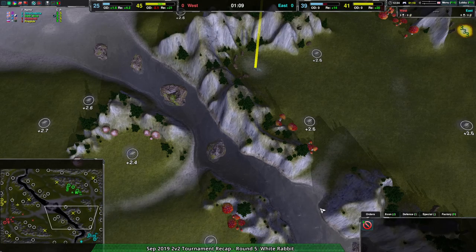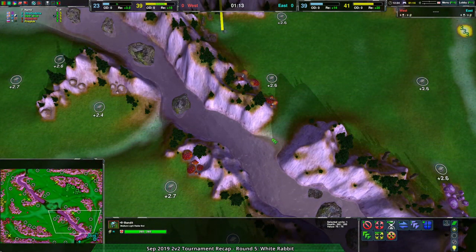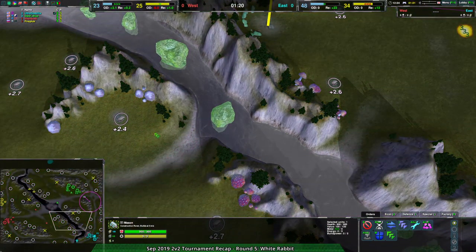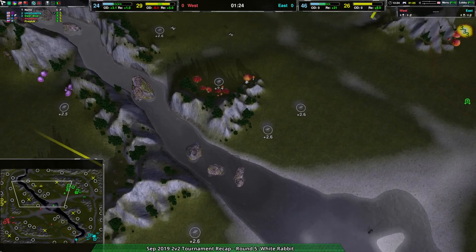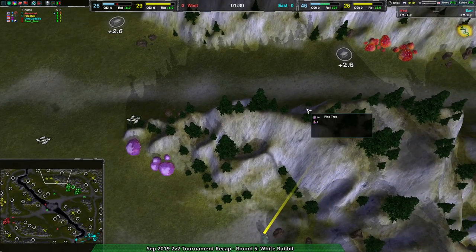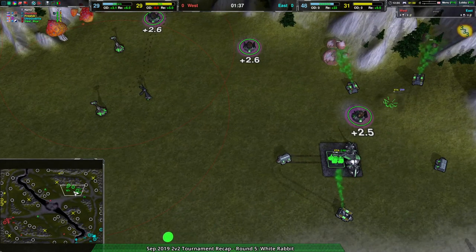I believe this area here is going to be bot-pathable, but not vehicle-pathable. Bots are fine; vehicles are not fine — purple means not fine. So there'll be a few ways of getting around. And of course, gunships don't care. They occasionally bump into trees, but otherwise do not care about terrain elevation. So Firepluck should be okay in that regard.